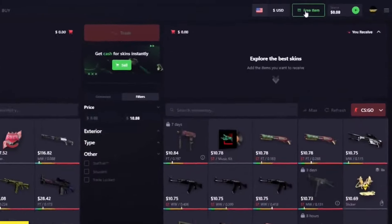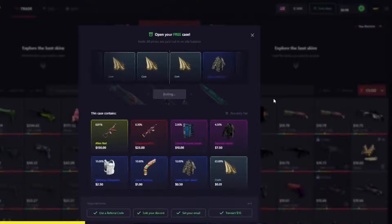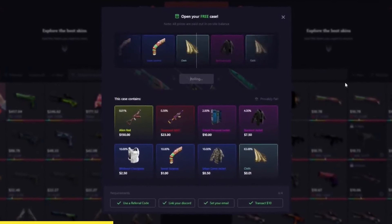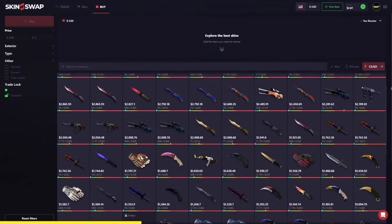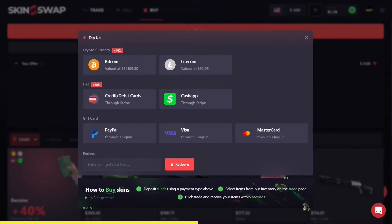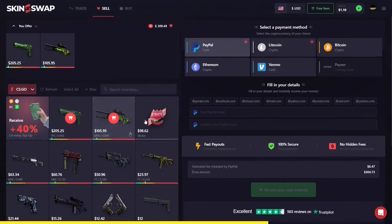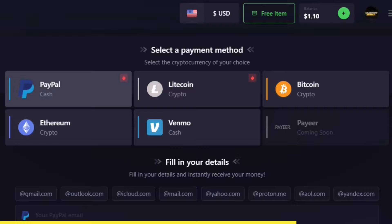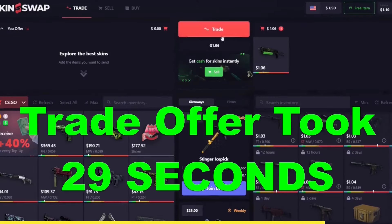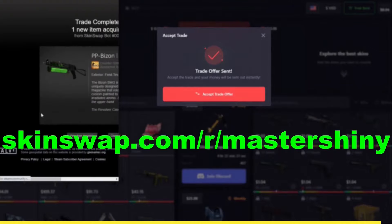SkinSwap is today's sponsor, and they're also sponsoring you with a free bonus for signing up with the first link in the description. They're the premier place for CSGO and Ruskins, with a massive trading site and a top-of-the-line marketplace, offering you the most competitive rates out there and a massive 40% bonus when you're using that link in the description. Combine that with their top-of-the-line selling feature with many payout options, and their trading feature legitimately taking you just about a minute, and there's no reason not to sign up with that first link in the description.